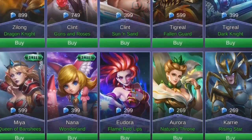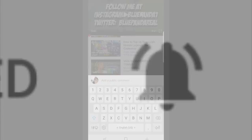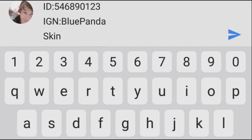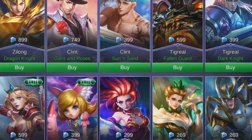Sorry for interrupting this video, I just thought that maybe you want to know that you can get a skin for free. Yes, absolutely for free. All you have to do is subscribe to my channel, like this video, comment down below your ID, your in-game name, and the skin that you want which is under 300 diamonds, and you'll have a chance of winning that for free. You'll find more information down in the description. But sorry, let's jump back into this amazing video.